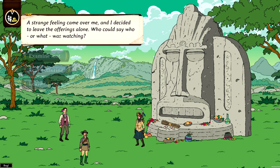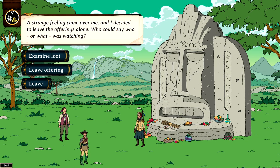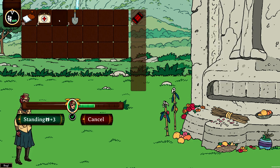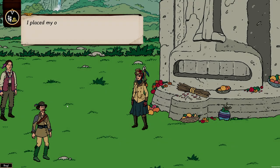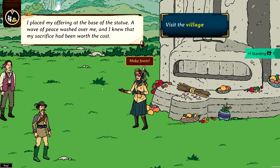A strange feeling came over me and I decided to leave the offerings alone — who could say who or what was watching? We'll leave an offering there. We have so much dynamite — we'll give it a good offering of dynamite. You have to reach a certain check to give it. You can test what happens if you give more and gain standing from that. We have two standing now — it would be good to have three standing before meeting with the natives, so we'll give one more dynamite.